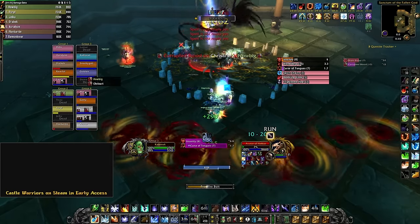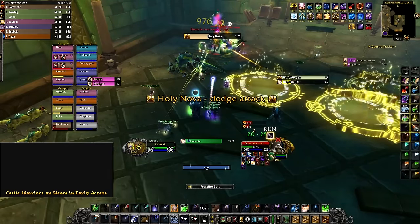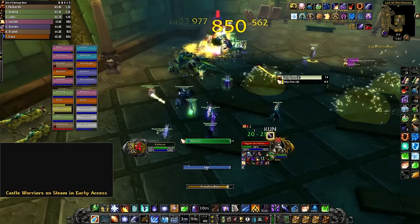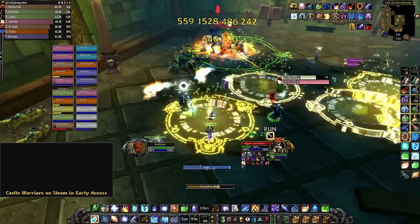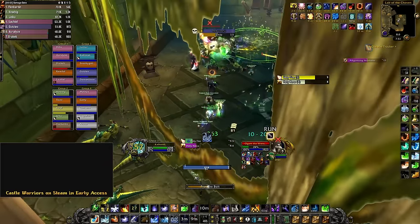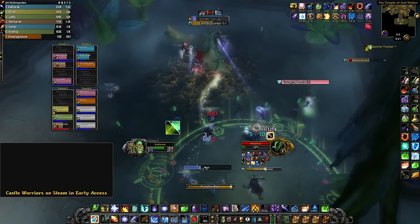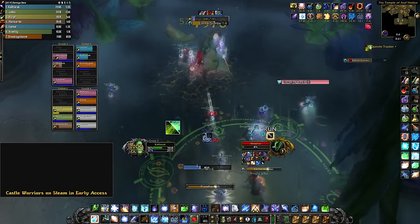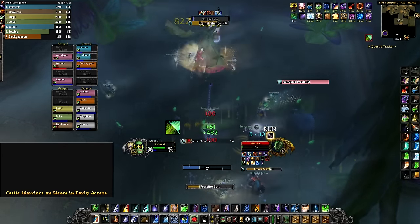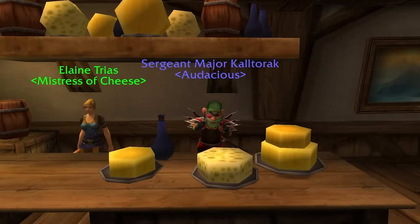Lastly, a lot of bosses do random AoE damage. Precast Ice Barrier on yourself before pull, and if you are on a fight where loads of extra damage is going out, don't be afraid to recast it mid-fight. I had a lot of fun in this raid as Frost — it was honestly really chill. If your raid has multiple mages and none of them are running Winter's Chill, maybe give this build a try. It's an overall raid DPS increase, so you will be helping your team out.